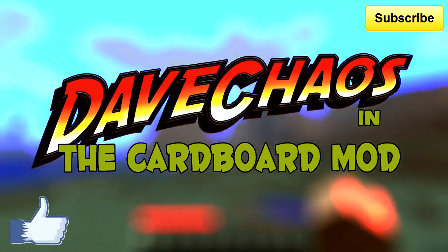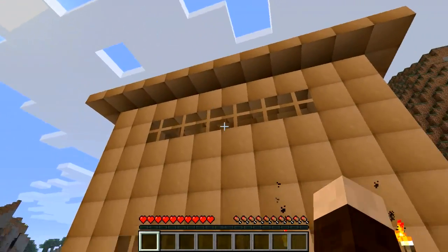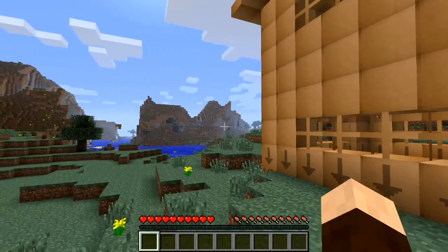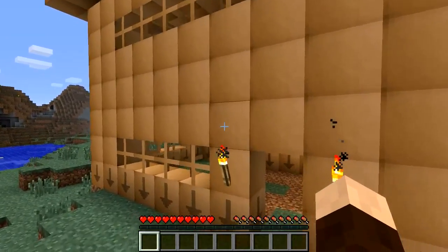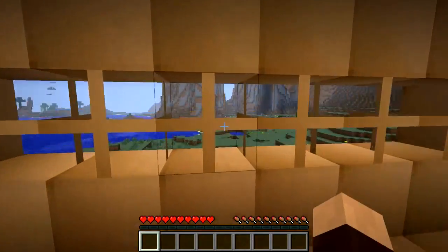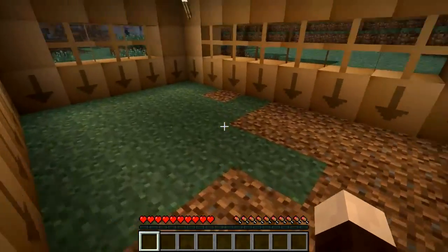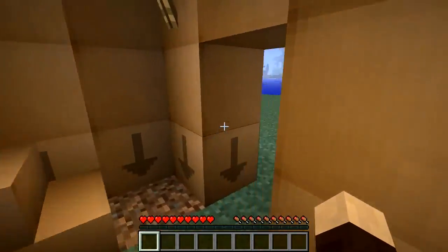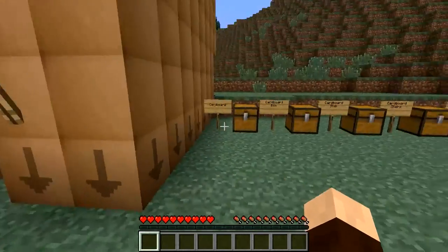Hello Minecraft fans, Dave Chaos here and today I have another mod spotlight for you. We're going to be checking out the Cardboard Mod. As ridiculous as it sounds, you can make yourself a cardboard house — check it out. It's got windows and boxes and stairs. It's just awesome. Who doesn't want to live in a cardboard house? Let's get on and show you how this works.